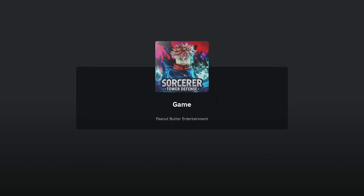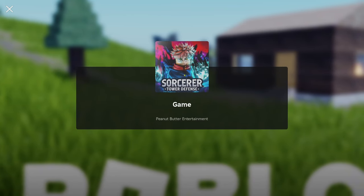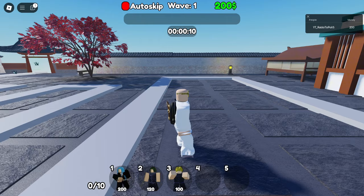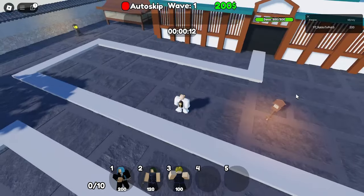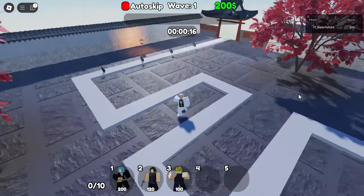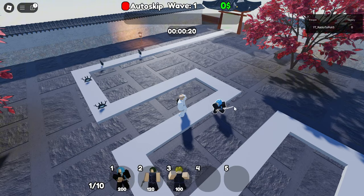Hey everyone, welcome back to the channel. Today we're diving into Sorcerer Tower Defense where every single unit wields some kind of crazy magic power, but let's be real, not all of them are ready to face the serious threats out there. This game is packed with characters inspired by Jujutsu Kaisen, and while some of them bring insane firepower, others might just struggle to hold their ground against tougher enemies.